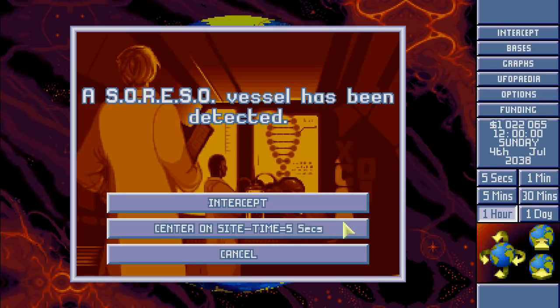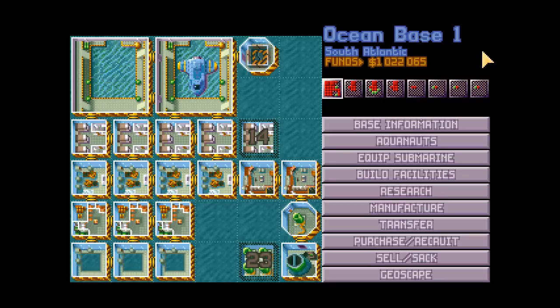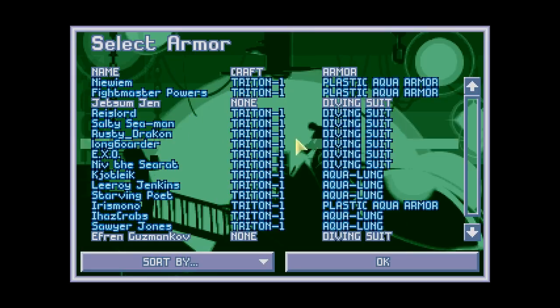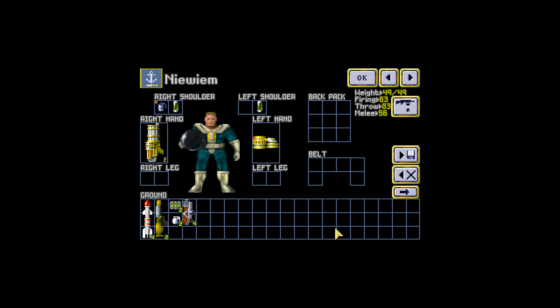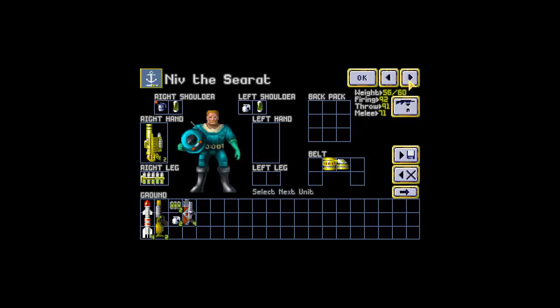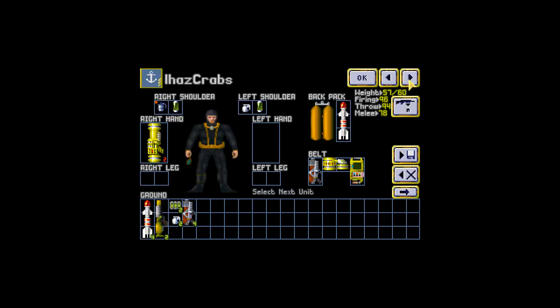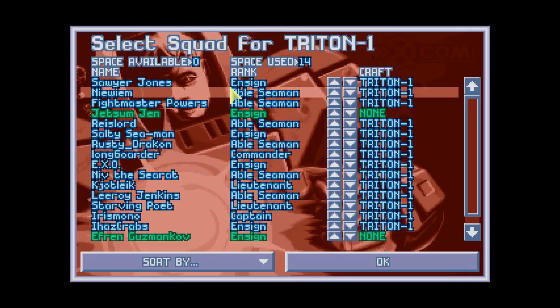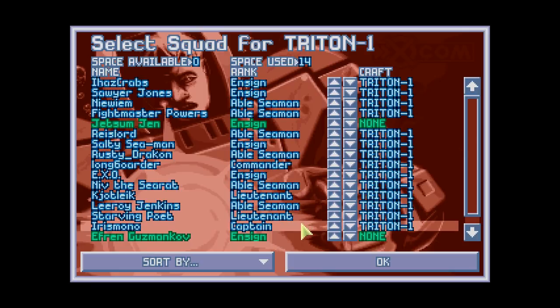A vessel has been detected, we're close - team A, you're on. We just need to give you some armor, so let's give aqua plastic armor to the people who are first out. I wanted to move people with crabs or Sawyer Jones - probably Sawyer Jones, or maybe both - to the front so they can shoot their stuff soon. I have crabs going to the front as well. Iris Molly and Starring Poet can stay at the end.